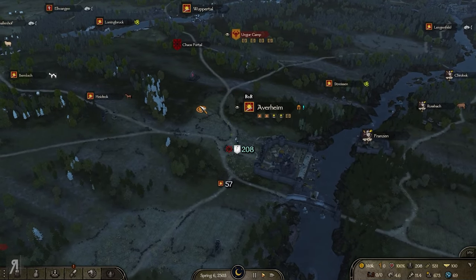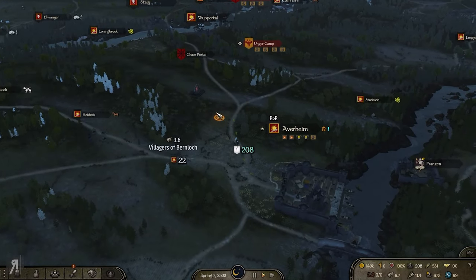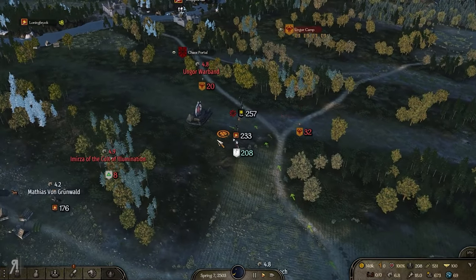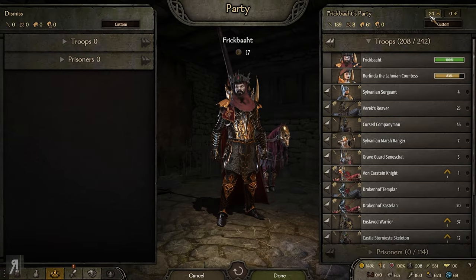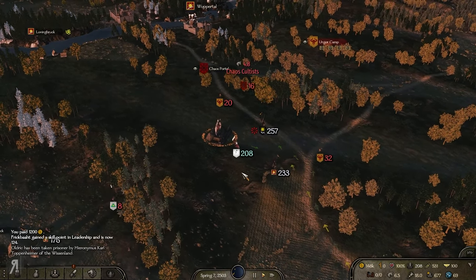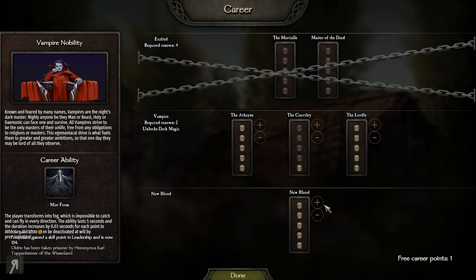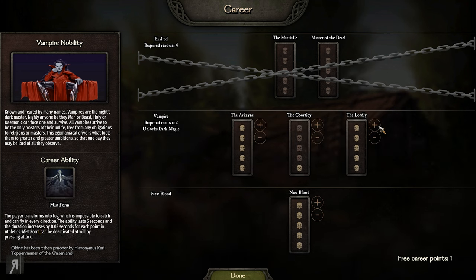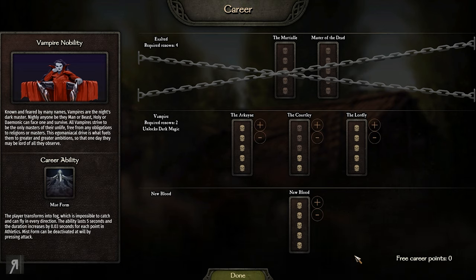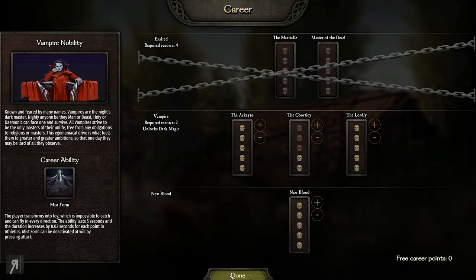I was worried that respeccing spellcraft might unlearn my spells since I didn't have the adept, master, or even novice level perks during the respec. Some games have done that and it's frustrating. Thankfully it doesn't do that here. We're very much ready to go against the forces of chaos. I want to get plus 25 HP - there we go. The expanding menus are a bit difficult to navigate but we got it.